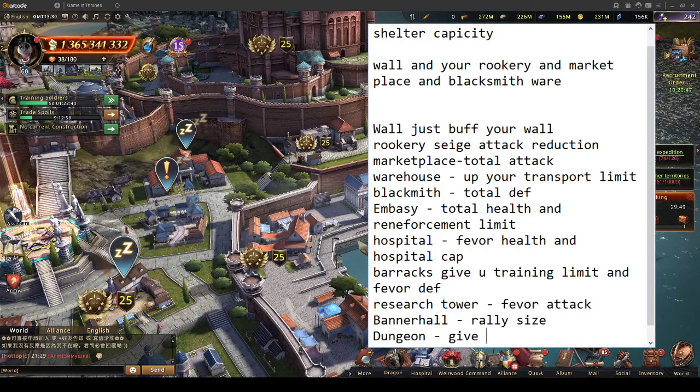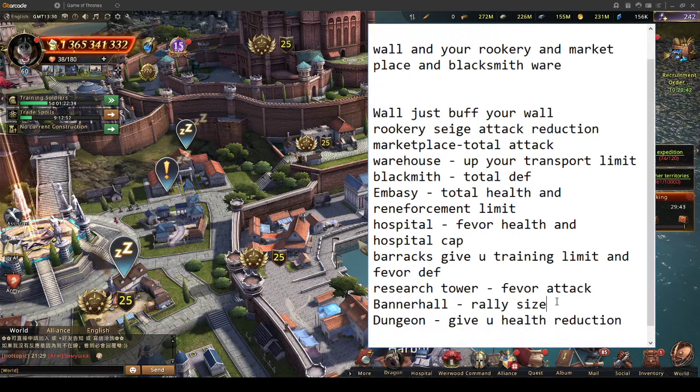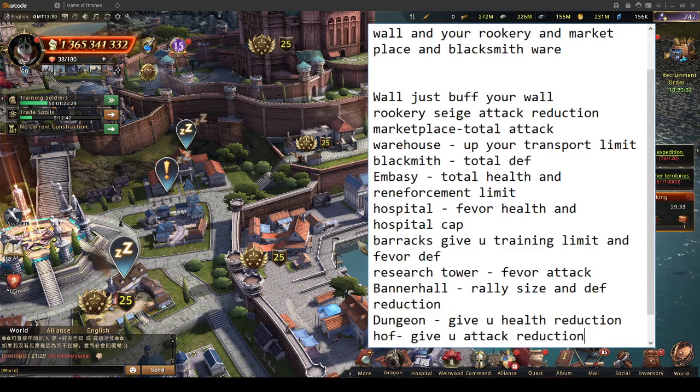Dungeon gives you health reduction, rally size, and defense reduction. Your Hall of Faces gives you attack reduction — at level 10 it's 20 flat, which is pretty nice.